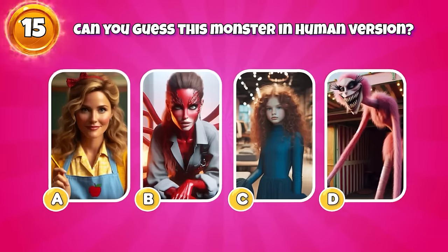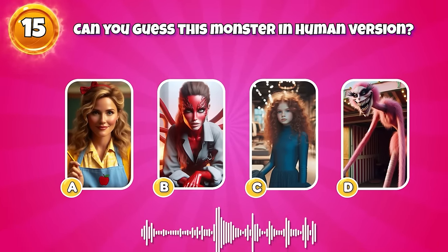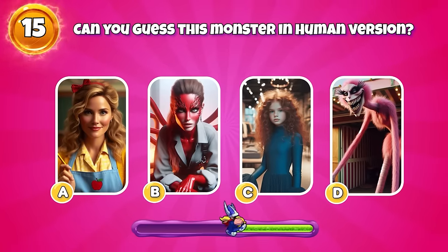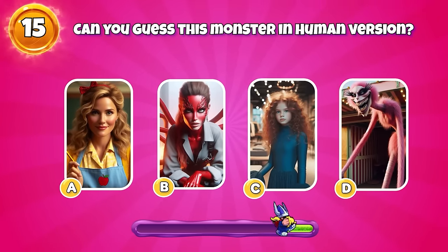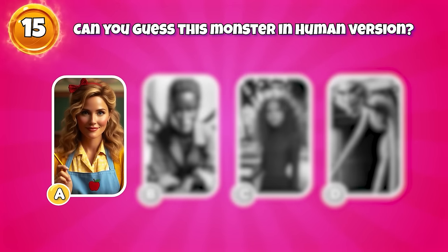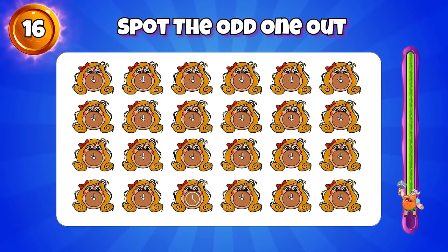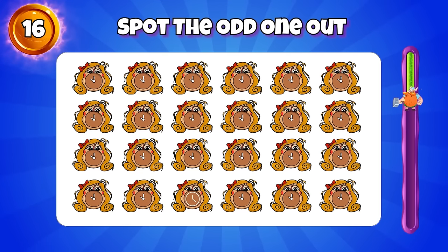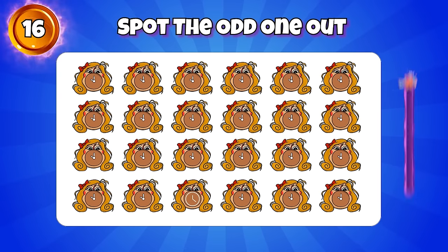Level: hard. Round 15 — can you guess this monster in human version? Probably because he knew I'd kill them all. Exactly, it's Miss Delight. Round 16 — spot the odd one out. Correct, it's here.